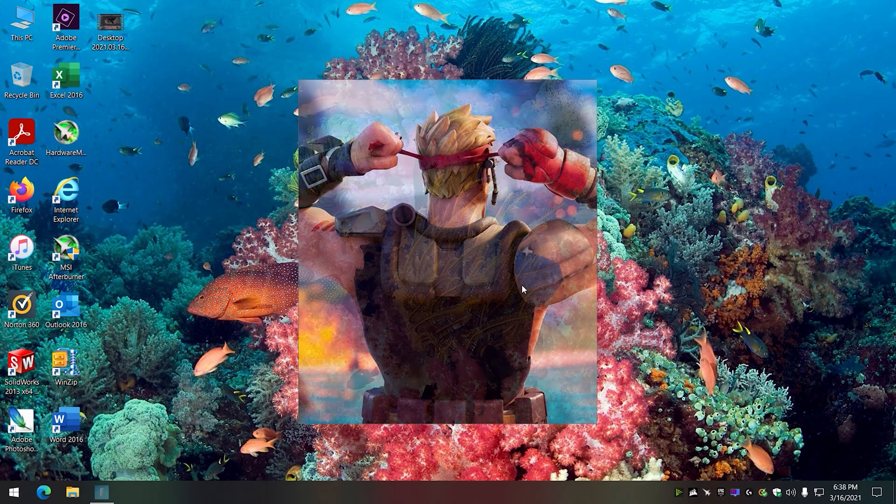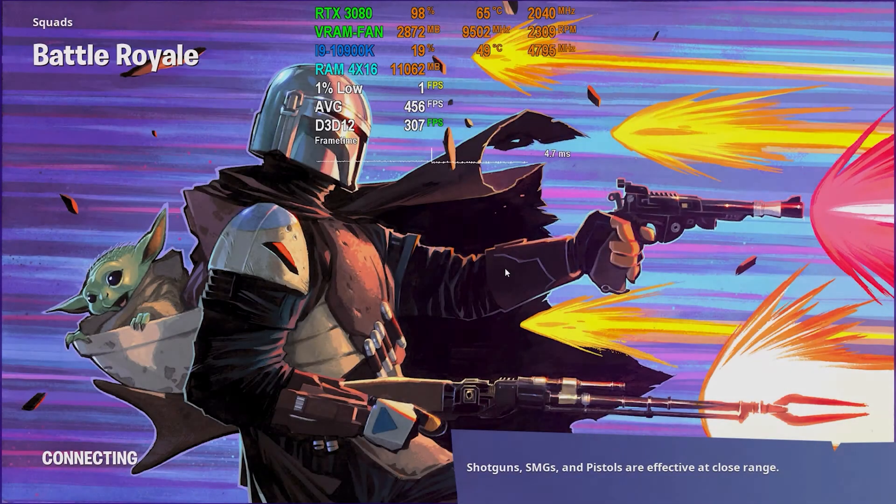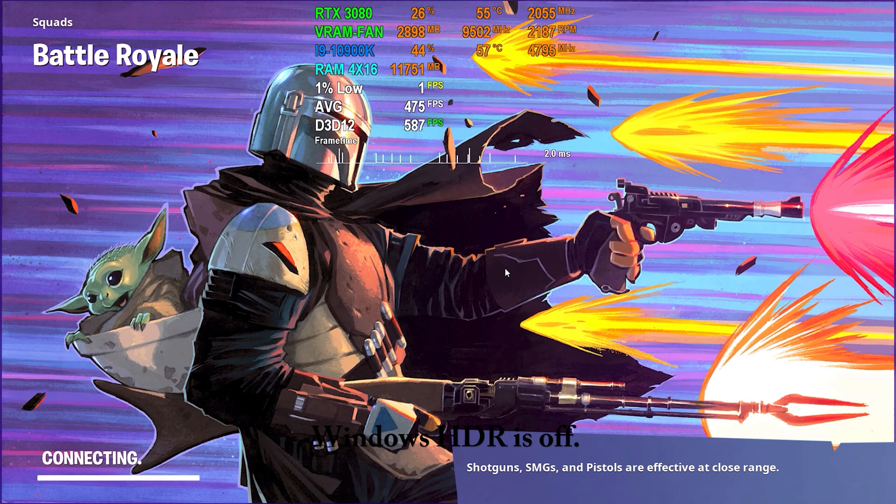I think it's only Fortnite, out of all the games. With ShadowPlay running, when I turn HDR on and off it shuts ShadowPlay down. And when I go into Fortnite it's turning itself on and off too, so I just had to turn it back on.